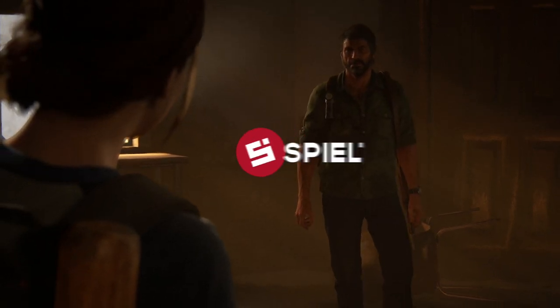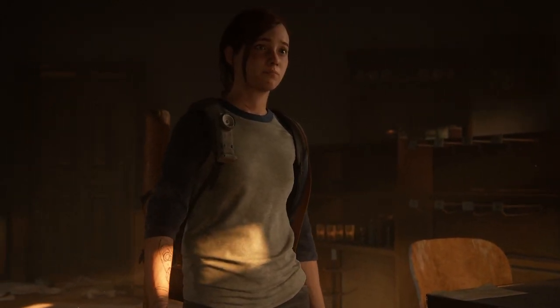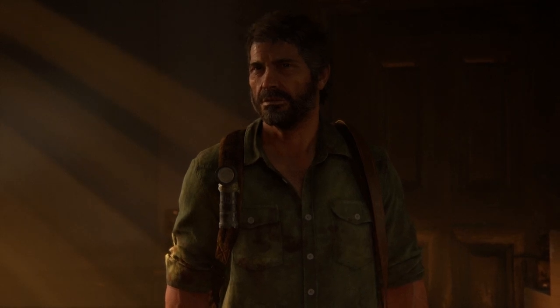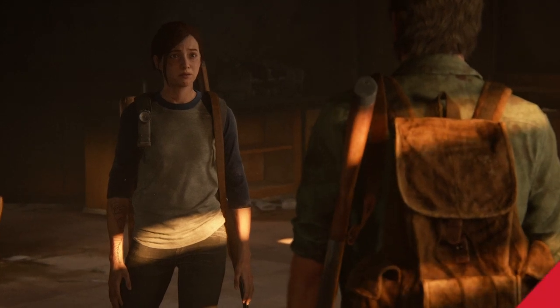There are 15 combination locks in The Last of Us Part 2, and they hide tons of valuable items and permanent upgrades. Sometimes the combinations aren't obvious, but we've got you covered with this guide that will show you the combinations for each safe, vault, or combination door lock in the game. This is Caleb with Spieltimes. I'll try to include the timestamps in the description for each chapter associated with each one of these locks.